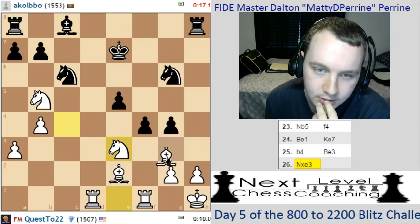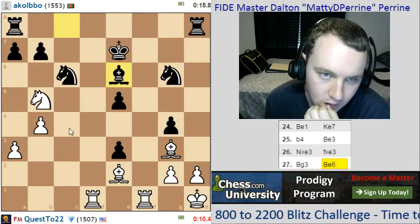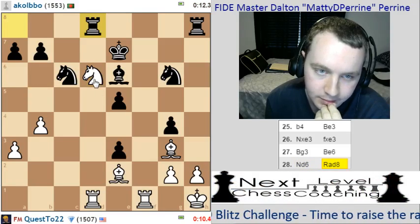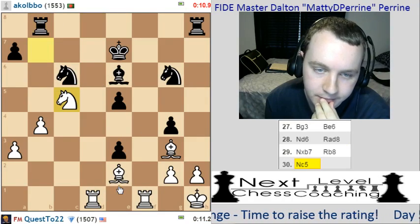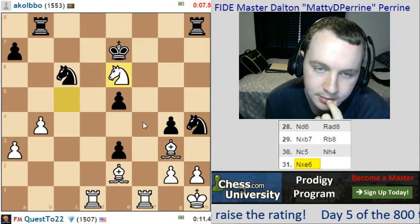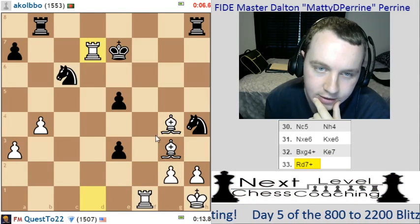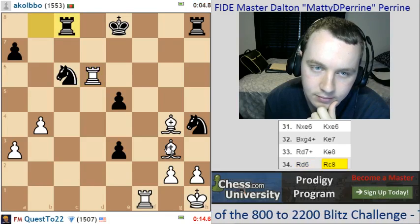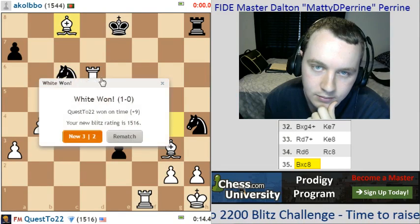Get rid of that guy for sure. Play knight d6, hit the b7 pawn, play knight takes b7 to win a pawn. Play knight c5 to hit the bishop. Take the bishop, take this check — he's actually almost getting checkmated. Check, hit the knight, take a free rook. And that's it.